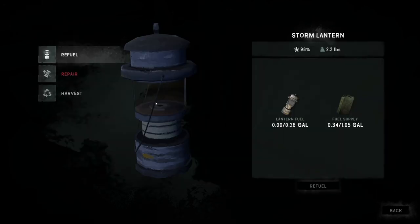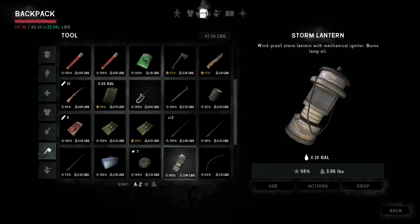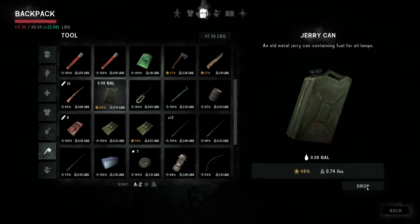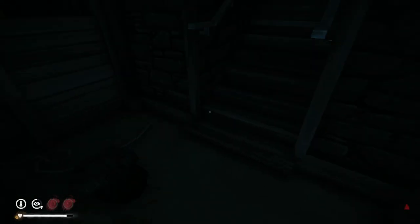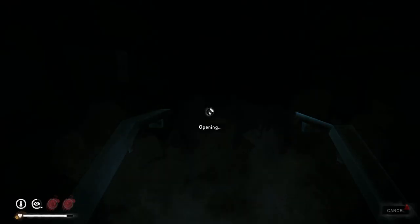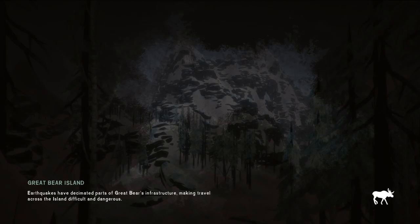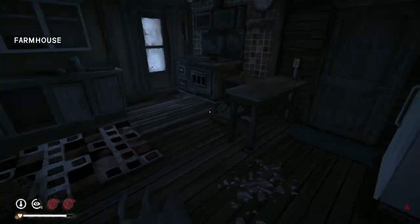We need to refuel the lantern. There you go — our lantern's back to being good. How's our cabin fever risk doing? It's not too bad. And honestly, with how good that bear bedroll is, that's way better — that's twice as good as I thought. So that's really helpful, actually.